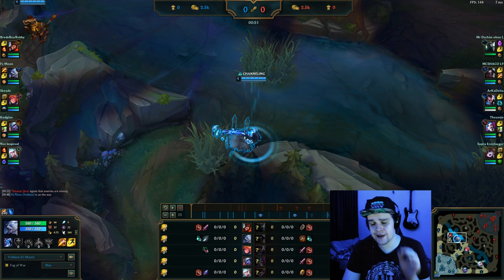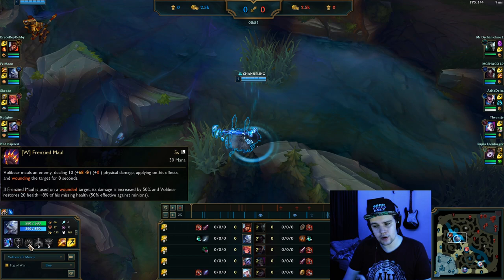For this matchup specifically — for champions that have better clear speed but not great 1v1 potential — you just want to try to hunt them. You can also look to pressure his lanes a lot more, but you can go like a 3-camp clear into a quick invade on like a red buff or whatever. As long as you play aggressive into stuff like this, you should be good. Now as far as maxing order goes on Volibear, for the early start of your jungle clear you want to go W, E, Q as your level 1, 2, 3 option.